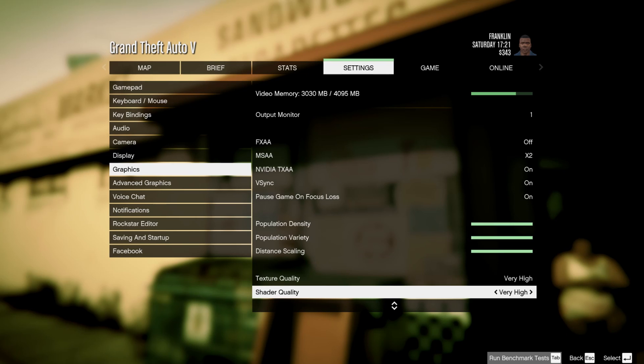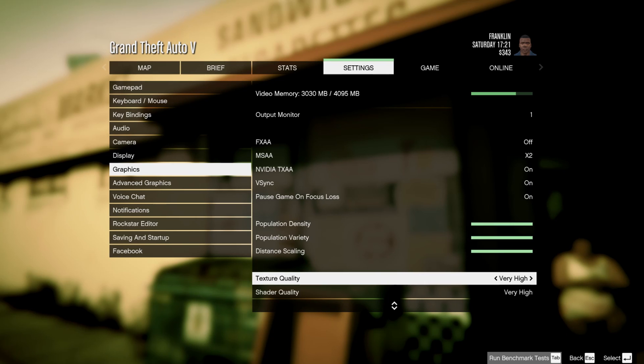Another thing I should mention is that if you put the texture quality down to normal it would give you a lot more video memory to work with. When it's at normal I'm only using slightly over a gigabyte of VRAM. Obviously texture quality being very high uses quite a lot of VRAM, and that's why it's currently up at 3 gigabytes.